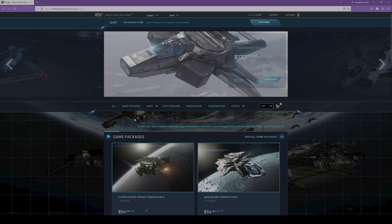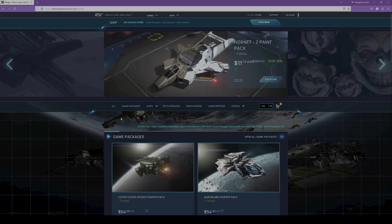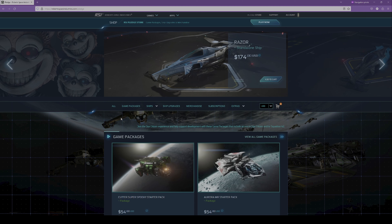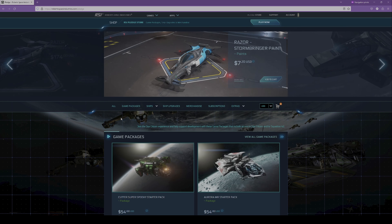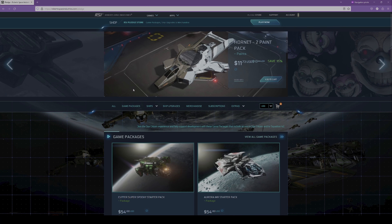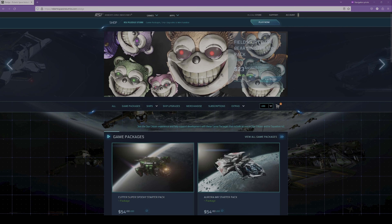This domain name is a reference to Chris Roberts, who is the CEO and main brain behind Star Citizen. Also, RSI — robertspaceindustries — is the ship brand in-game. Lastly, Star Citizen is still at an alpha stage of development, which means that people who buy the game are considered backers, which refers to the term 'pledge' used in the URL.